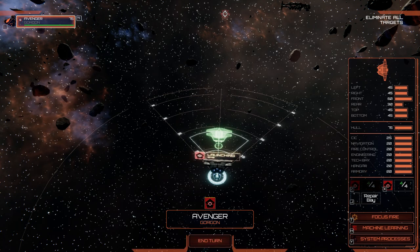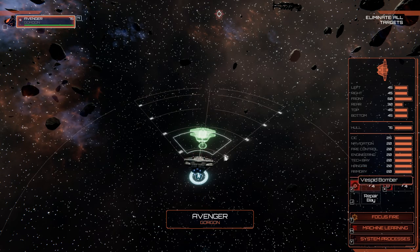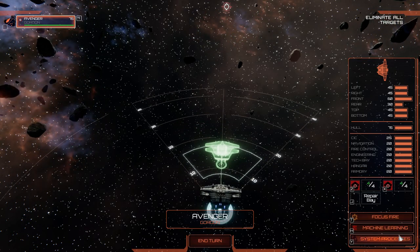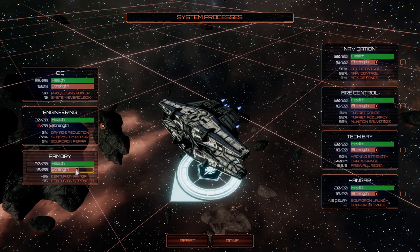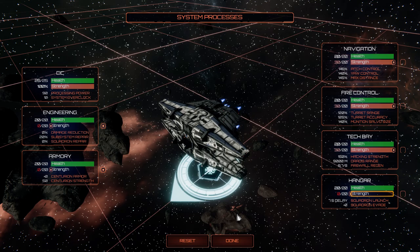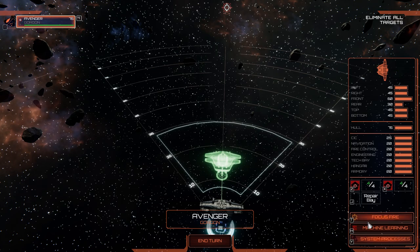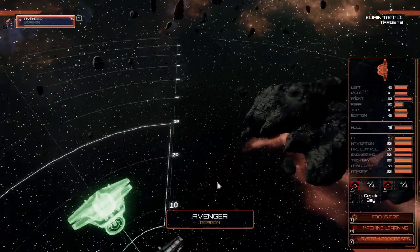We'll wait until they launch their fighters before committing our best assets. I'm not going to be needing engineering, and I'm not going to be needing an armory. For now, I will not need my hangar. We have three systems overclocked, which is pretty good. Distribution complete. Max nav, max fire control, max greatest range. Distribution complete.